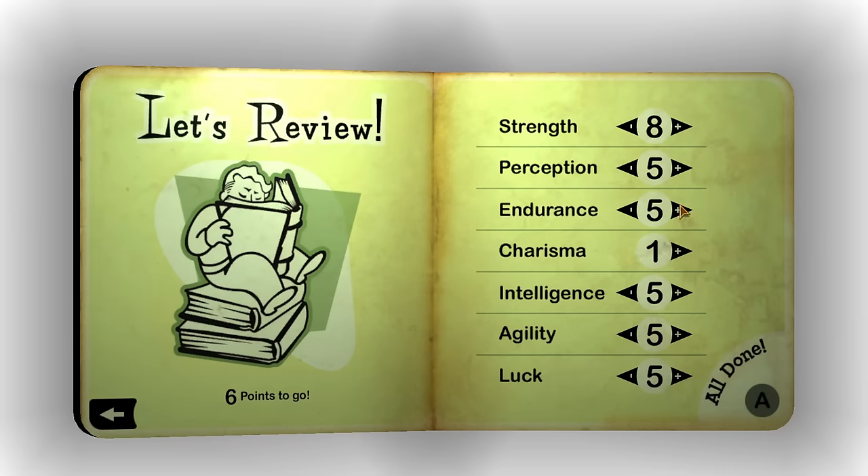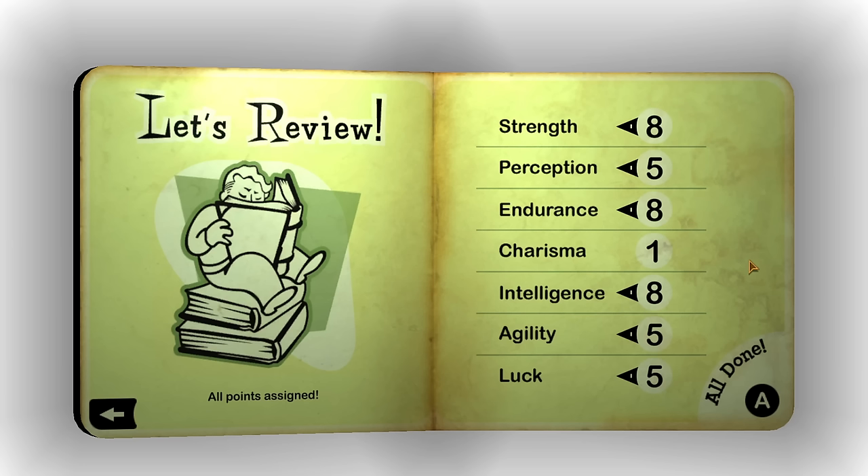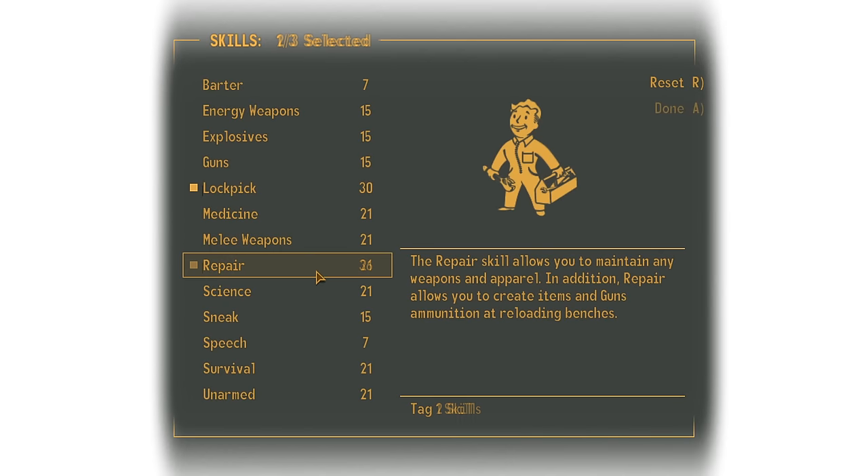Let's start with SPECIAL stats. I normally take my Charisma all the way down to 1, as there are only 2 perks in the entire game that rely on Charisma — Ferocious Loyalty and Animal Friend, both of which I never personally pick. I have 8 into Strength to meet the requirements of certain weapons, 8 into Endurance to increase hit points and allow multiple implants at the New Vegas Medical Clinic, and 8 into Intelligence for the boost to Repair and Science as well as more skill points when levelling up. For tag skills I choose Lockpick, Repair and Science.